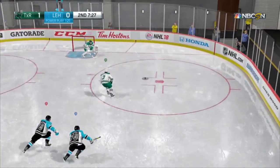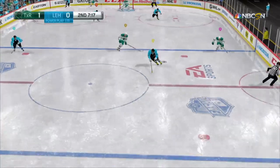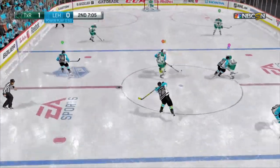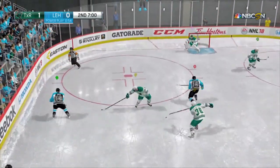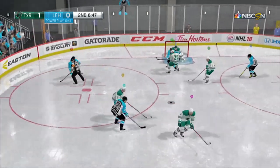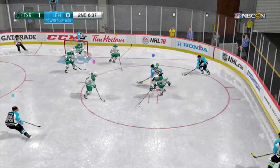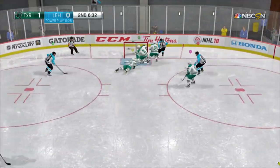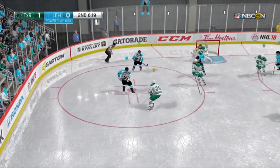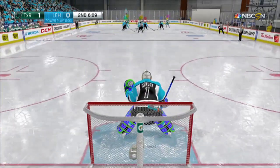I don't like the anticipation stick because it really aided middle-sitting. All you had to do is sit in your butterfly in the middle of the net, and if a guy was coming in short side, you could hold anticipation and your goalie would reach top corner and basically pluck the puck out of the net. And if the pass went across, you'd just let go of the right stick and your goalie was in perfect position in the middle of the net to save the one-timer. So I don't think we should fully bring back the anticipation stick.